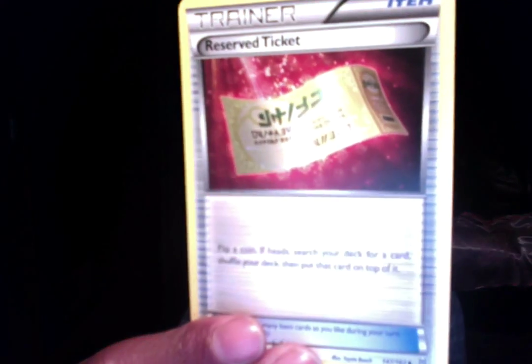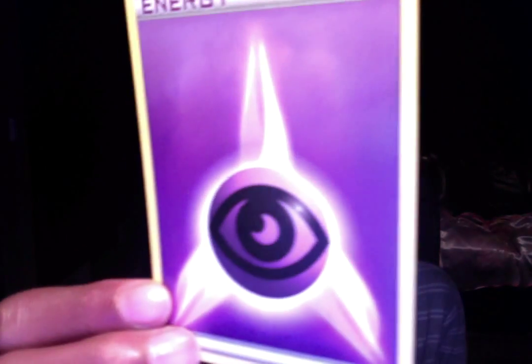So now we've got Reserved Ticket. Dark Energy. Pokemon Fan Club. Misdreavus. Giovanni's Scheme — oh nice. And I really wanted a Bridget Trainer Full Art, so I can pull that in my booster box opening on the break.